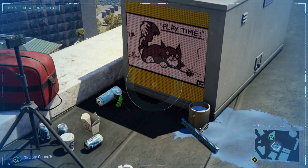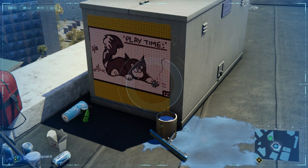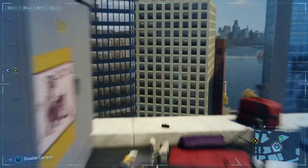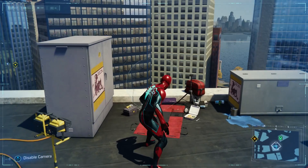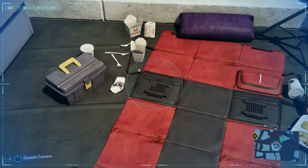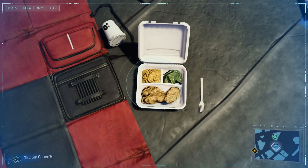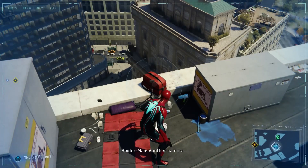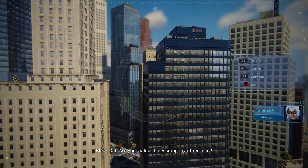Today we are covering all of the Black Cat side quests to unlock the special spider suit. It looks like she's been eating some Chinese food up here — looks like somebody pooped in it, maybe green beans and some chicken. Gotta be Black Cat, but let's go ahead and see what's going on here.